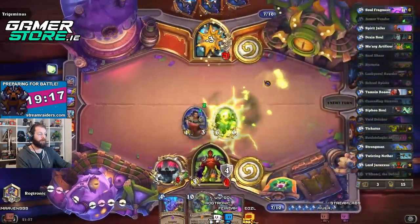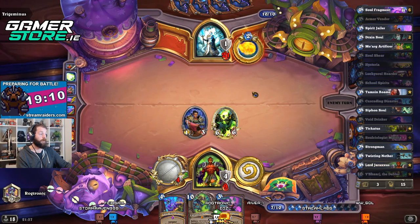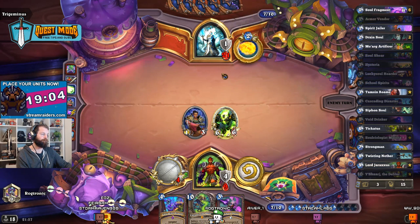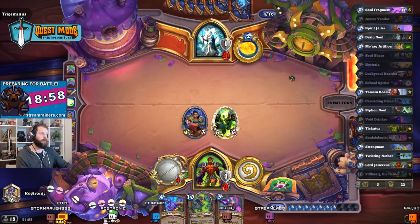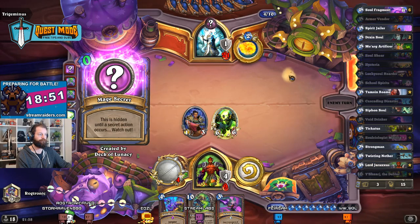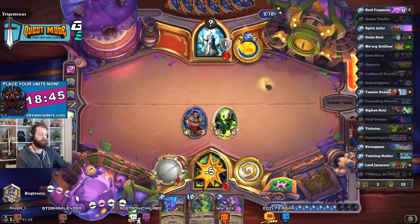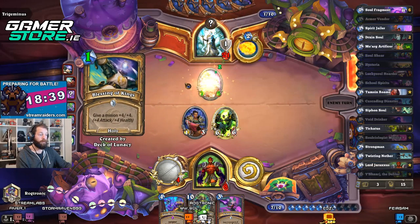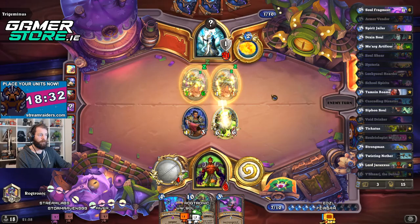What corrupted stuff have I played? Alright, we've got armor which is nice, so let's play some armor. There's absolutely no reason for us to play Yashiraj yet — we will get a Strongman, we'll get some Cascading Disasters, we'll get some Lucky Soul Hoarders, so potentially that's a good call. At least he's getting draw and hopefully not getting direct damage. Okay, he low rolled that, which is fine.